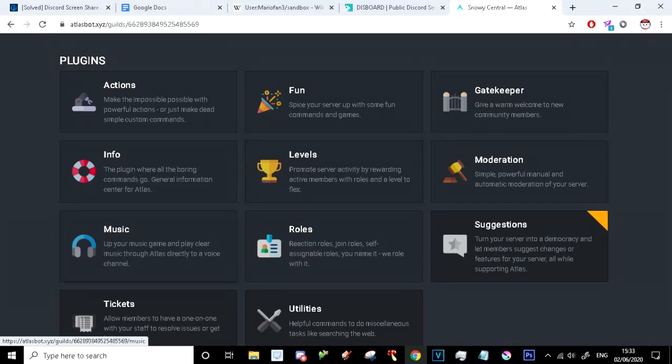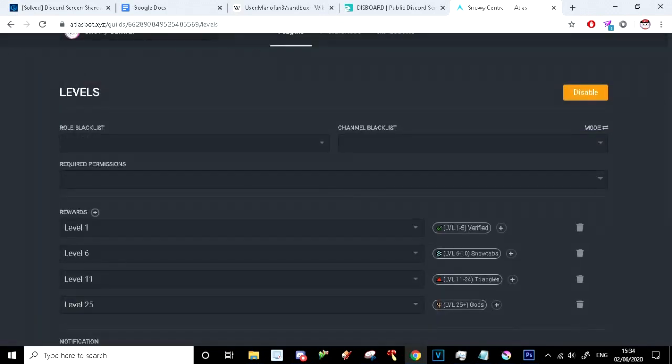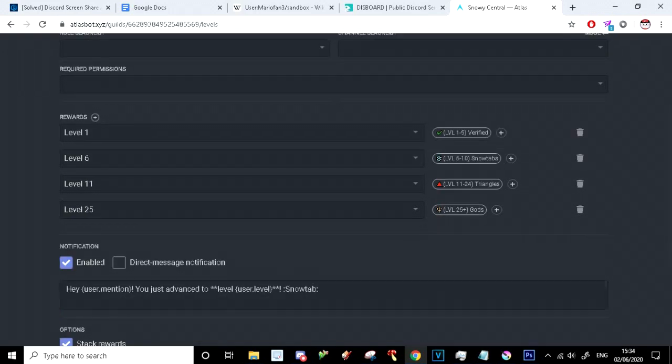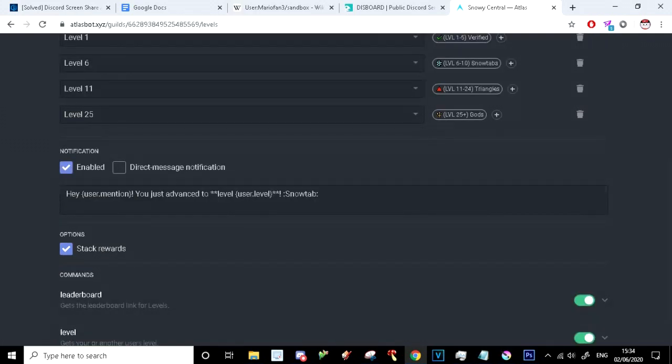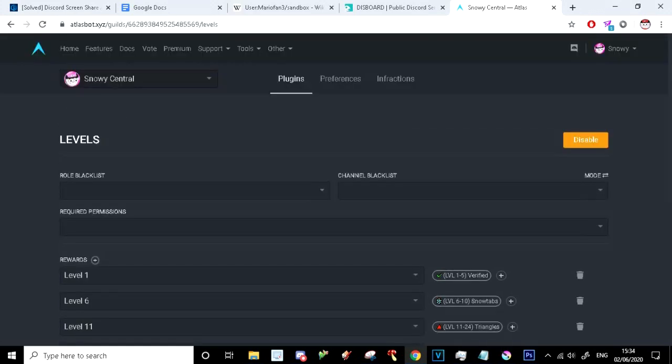Now let's go through a few of these things here. Levels — as I said earlier, rank role rewards are not allowed on MEE6 unless you pay money, which is terrible. It's such a simple thing as well. Look, Atlas does it for you, but with MEE6 you have to pay. They're just getting fewer MEE6 users, really. As you can see, I've got a role reward stacked up. You can stack the rewards, you can do the leaderboard and stuff like that. It's good — a solid amount of plugins.